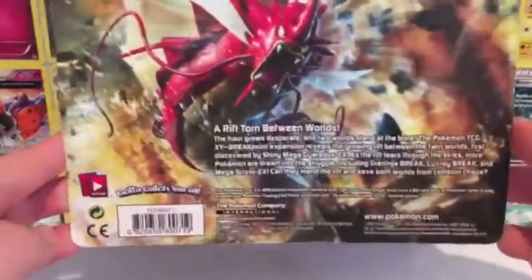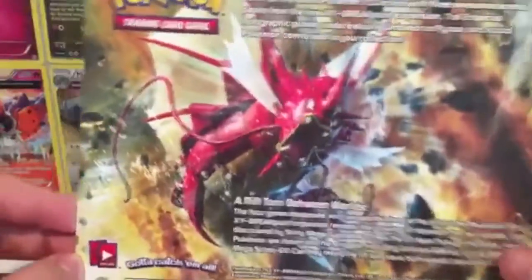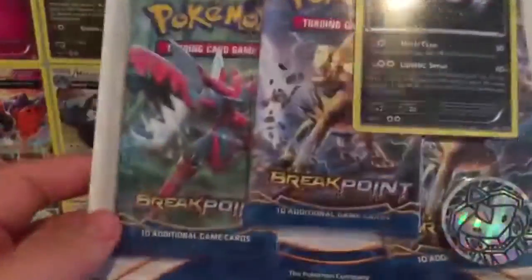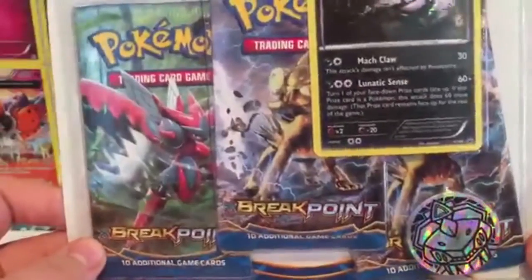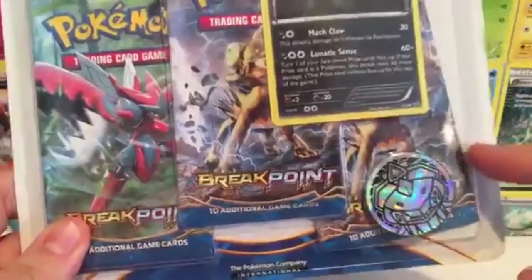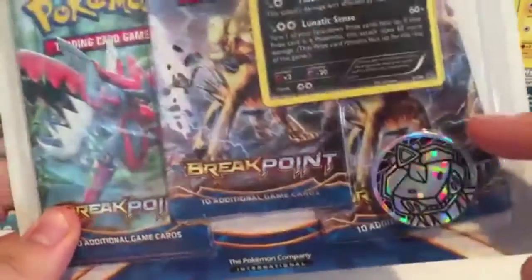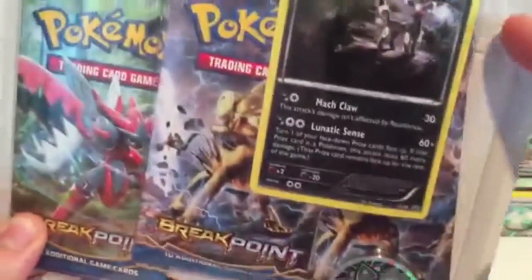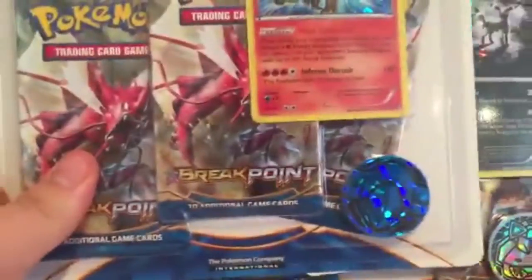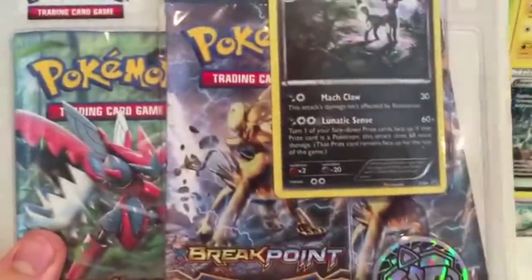The packaging is pretty normal on the back — you just have this Gyarados thing. One thing I noticed that's kind of weird on both of them is this third pack on the right side is like not fitting in the template where it should be. See how it's kind of off right there and it's going into where the promo card is. It's the same on the Pyroar one, but yeah, that doesn't really matter. So let's go ahead and open up this thing.